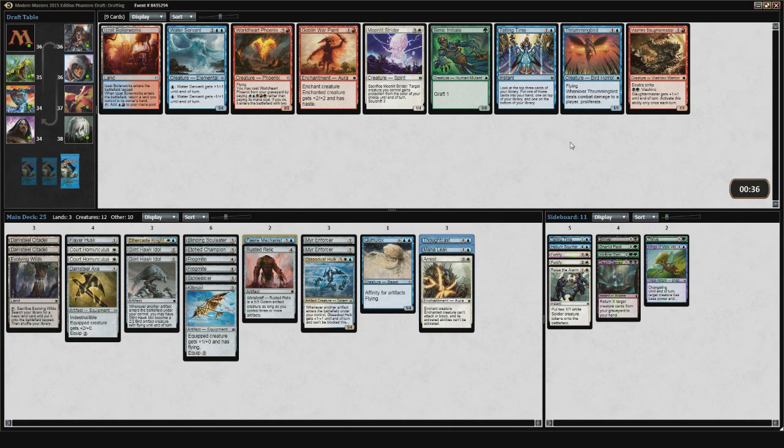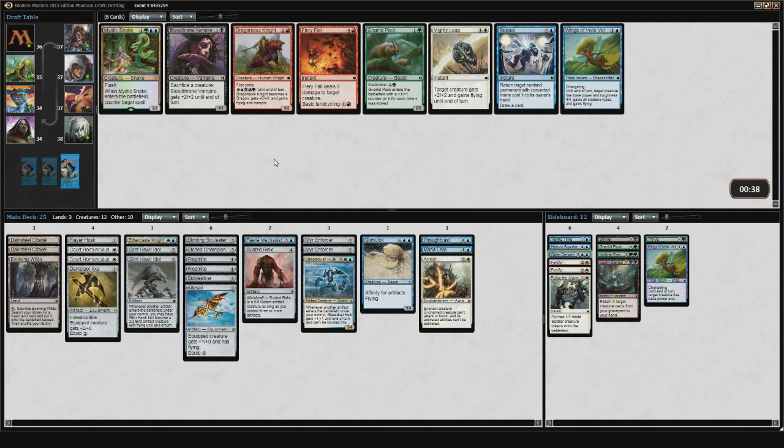Nothing in this pack that's really going to be too powerful for us. I could take an Izzet Boilerworks in case I find a red card that I want to splash, but it's pretty late in the pack. There's no real way a red card is going to make it through. So I'll just take the Water Servant. It is a blue card that I could play, so why not?